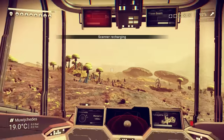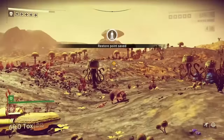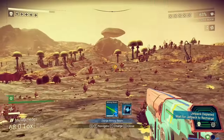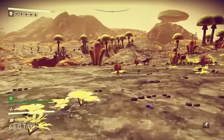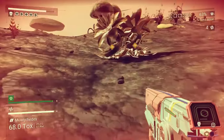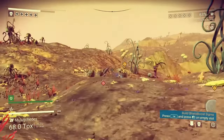I spotted some zinc nearby. Life support power low — that's inconvenient. Let's see if I can find some more plutonium around here. Looks like we've got small clusters of plutonium all over the place. It's enough, but I'd like a hell of a lot more. I got thamium and zinc.